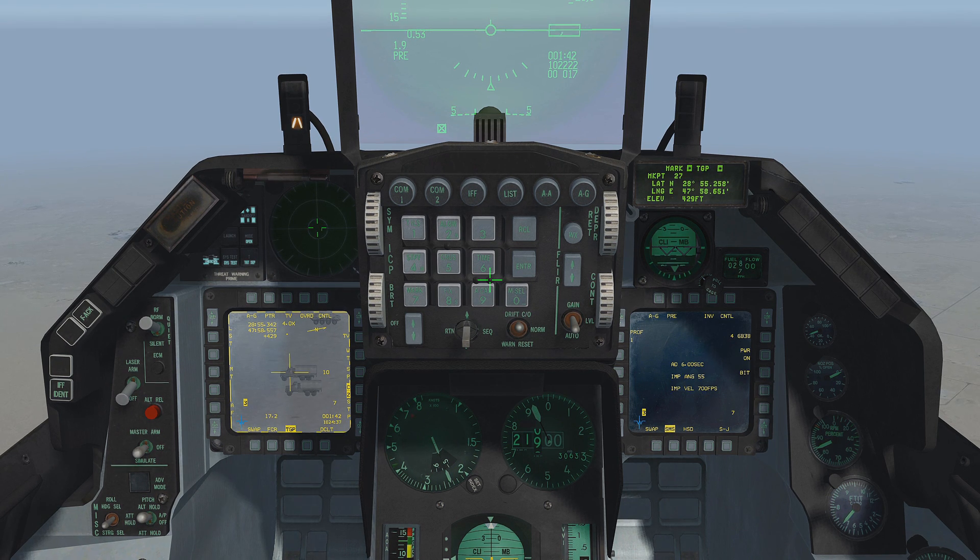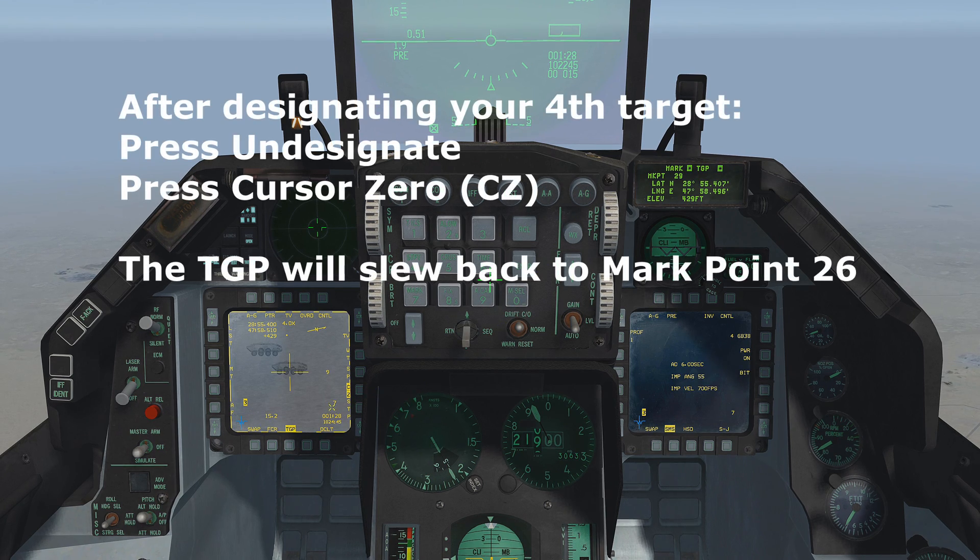Select your third target and press TMS up. Mark point 28 is created. Press TMS down to undesignate. Select your fourth target and press TMS up. Mark point 29 is created — your fourth and final mark point. Press TMS down to undesignate, then press cursor zero CZ.